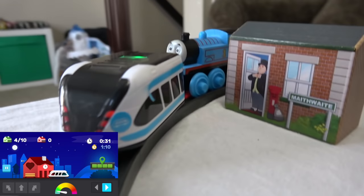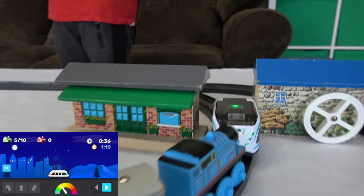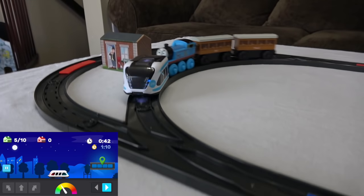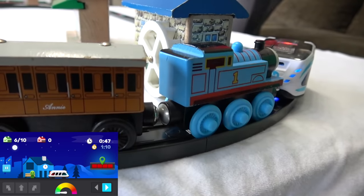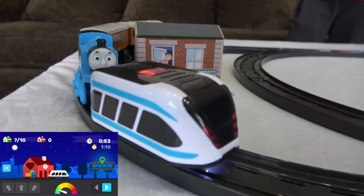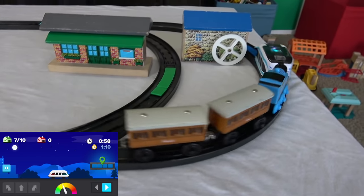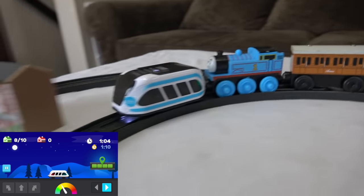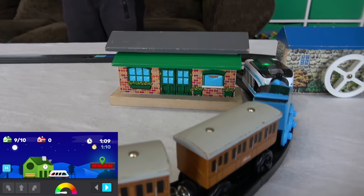Back to Maythwaite. So Topham Hatt is very pleased with what's going on here, and we're back to Tidmouth's Halt — now it's blue. So we can't go to the next station, we have to bypass it and get to the proper station, which is Thomas's branch line. Annie and Claribel must be very busy.